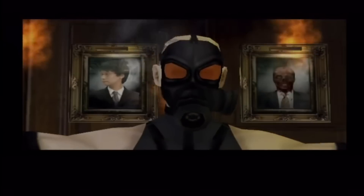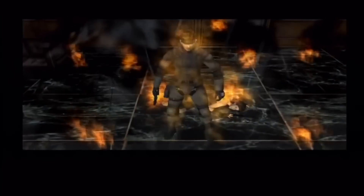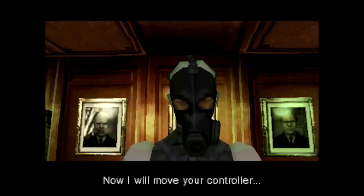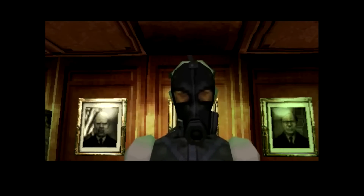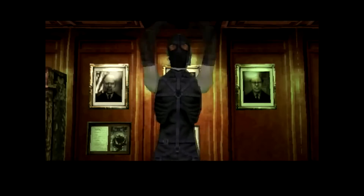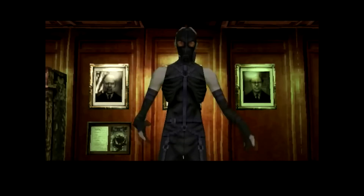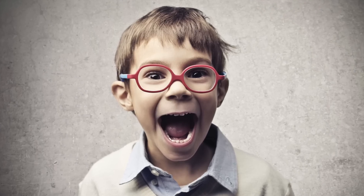Up next at number one we have Metal Gear Solid. The Psycho Mantis boss battle has so many memorable fourth-wall-breaking moments and real-life tricks that affect the game. When you are fighting Psycho Mantis, to show you his powers he asks you to place your controller down on the table and watch him move it with his psychic powers. If you have a controller with rumble weights, it actually shakes and moves across the table — and when I played that game I remember losing my mind over how cool that was.